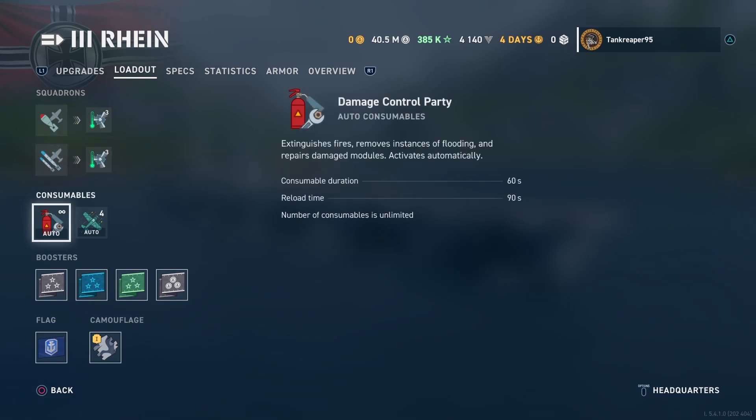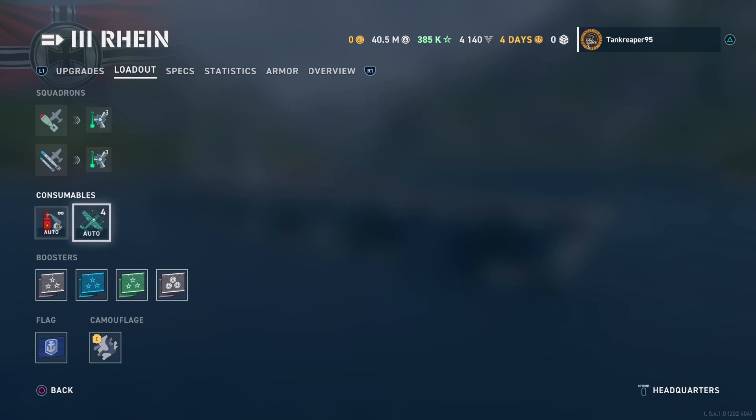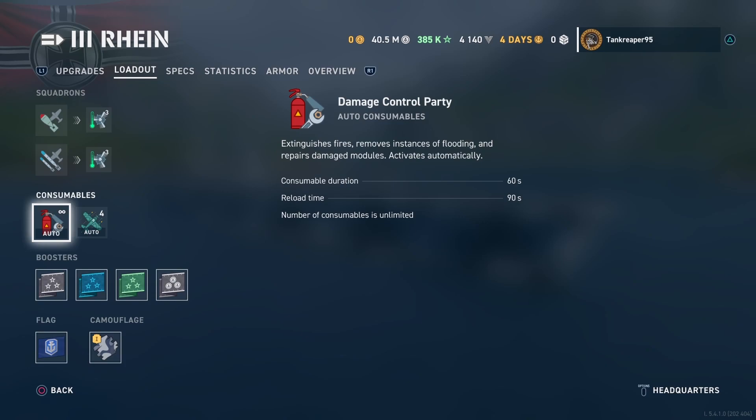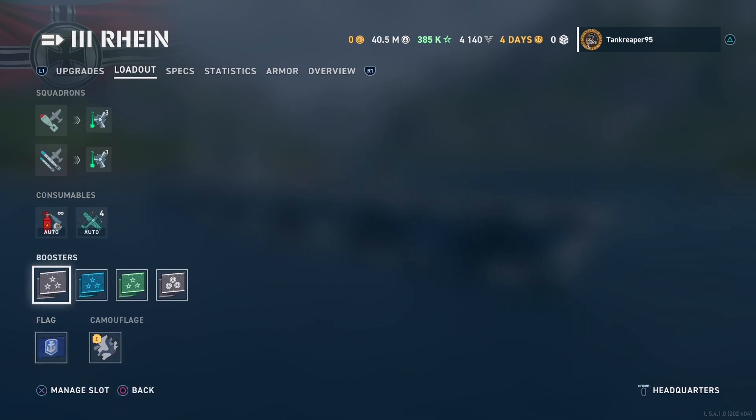You get a damage control party consumable with 60 seconds duration and 90 seconds reload time — unlimited uses. You also get a fighter squad consumable: duration 600 seconds, reload time 40 seconds, and you get four of these. The boosters are just optional extras I have on the ship.